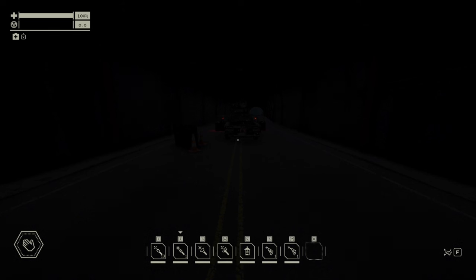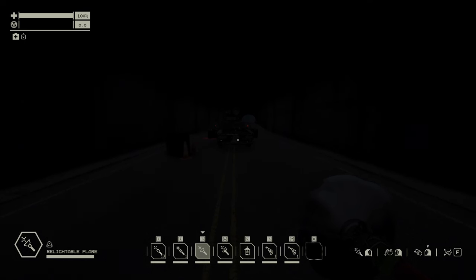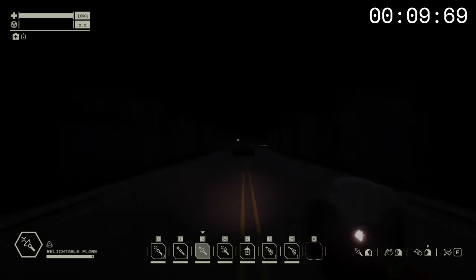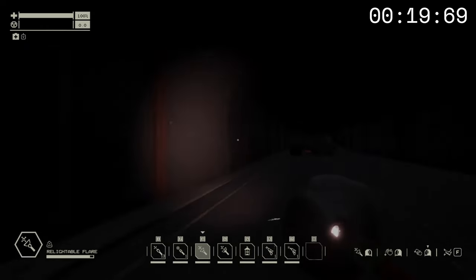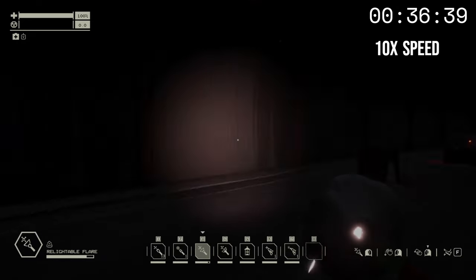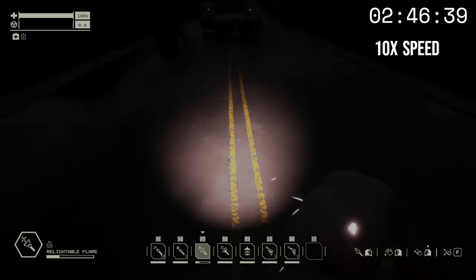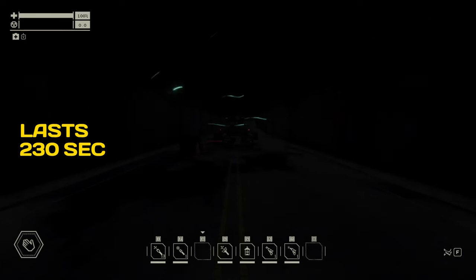So now let's compare flashlights. This is the relightable flare, but it works the same way as the crude flashlight — you can turn it on and off like this. This first one, you see how the light is very poor. You can almost see nothing. I wouldn't suggest using this one.